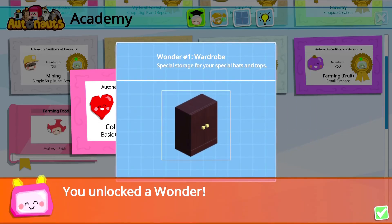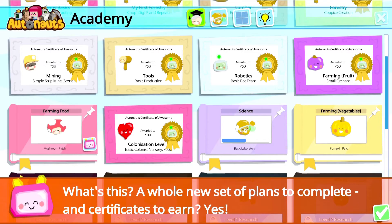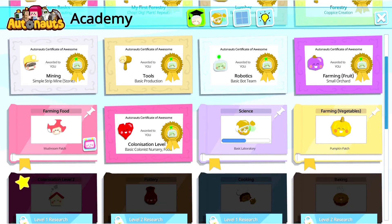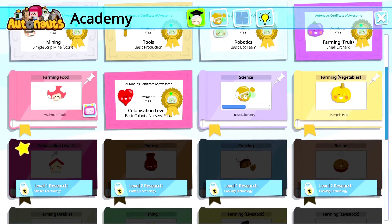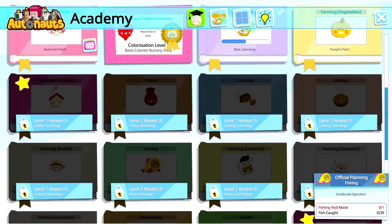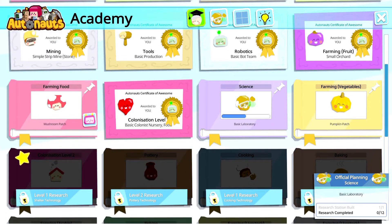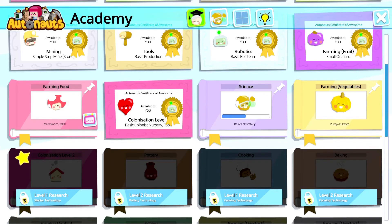Wardrobe: special storage for your special hats and tops — love it. A whole new set of plans to complete and certificates you've earned — oh great! Haven't even done the mushroom patch. Gotta do tier one research. Pumpkin patches and official planning farming food.